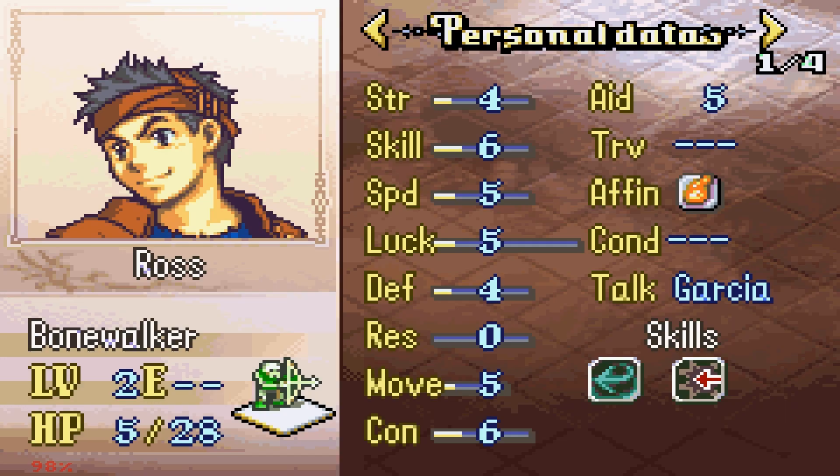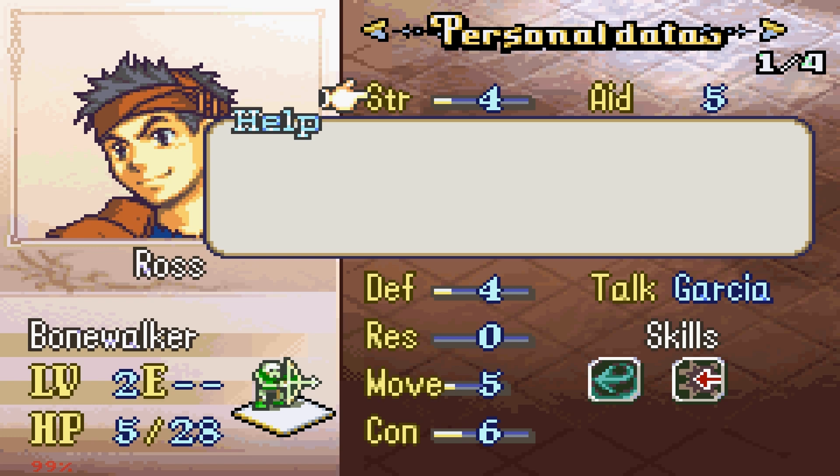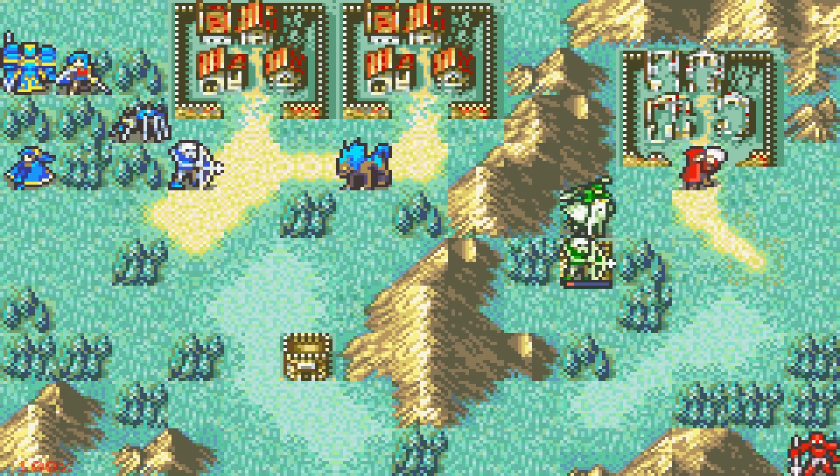That's a good skill for a Pegasus Knight to have because they're often flying by themselves. And then we got another Bone Walker Archer — way shittier than Boulder, but he has Pass. That's not a fantastic personal skill for an Archer, but can occasionally be a bit hilarious.